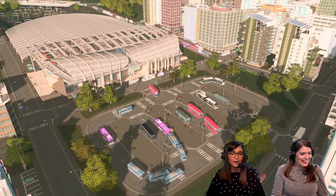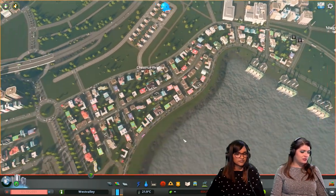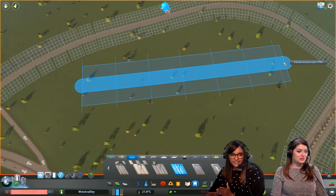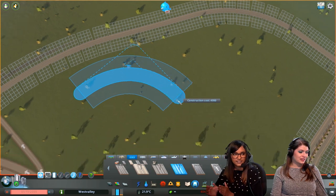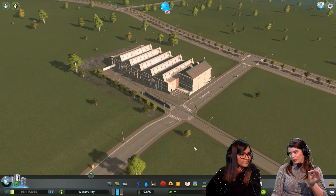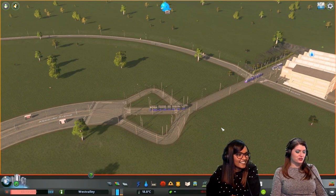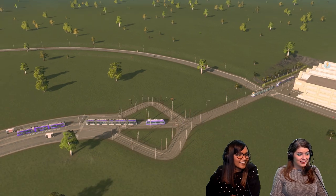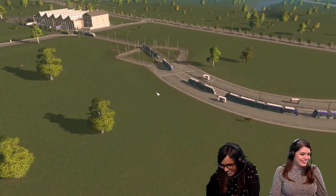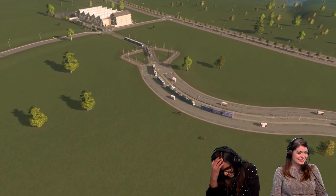We still haven't looked at all the trams — there are 12 of them. Let's make a tiny little back-and-forth snake road just so we can look at all the trams. There are two trams per line, so they might fit. Some kind of chaos music is needed for this.